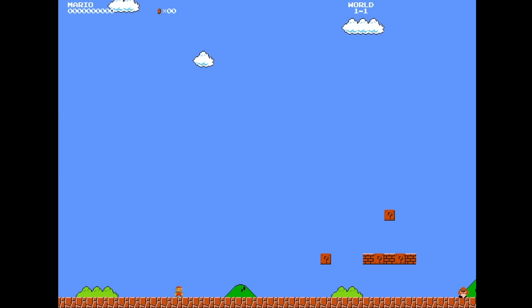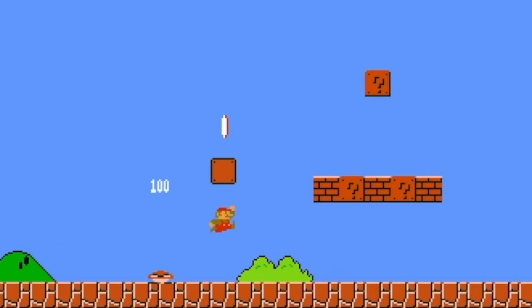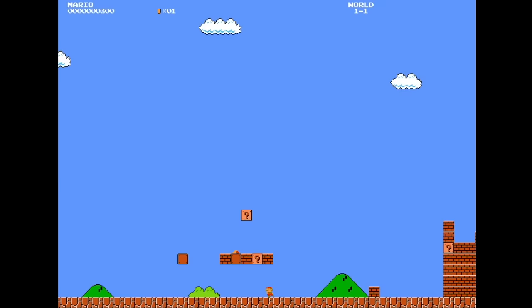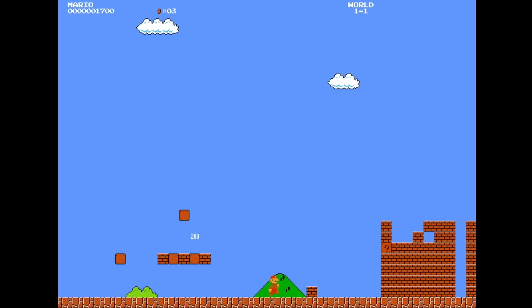So the game starts as Mario. I don't believe you can run, but it won't really matter — we don't really need to run in this game. We can still kill Goombas just like before. We can still get our mushy-mushies. Collect coins if we'd like. We get here and notice we're pretty much stuck.